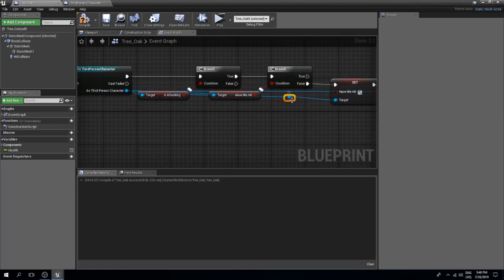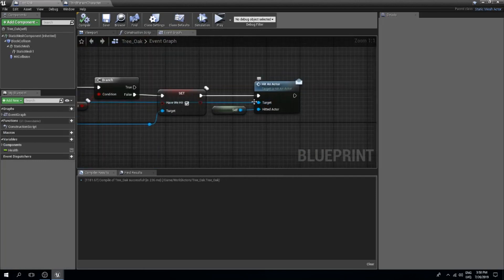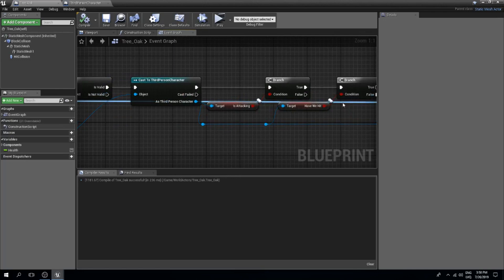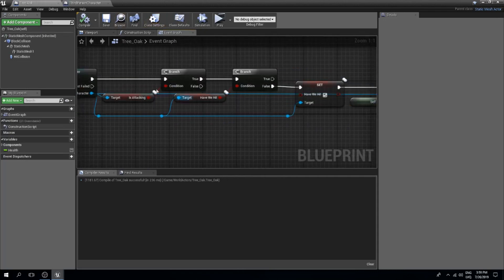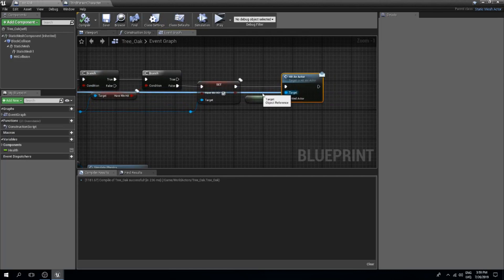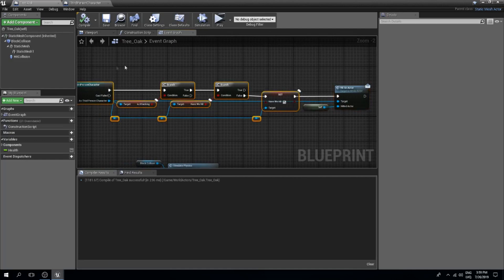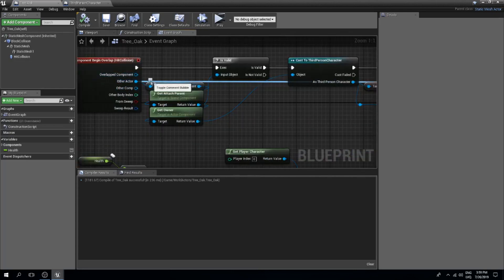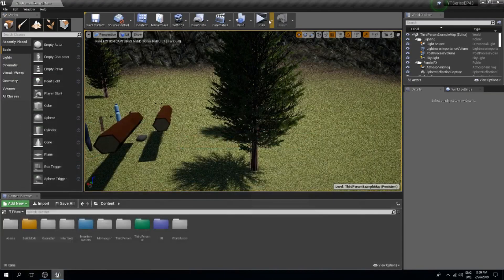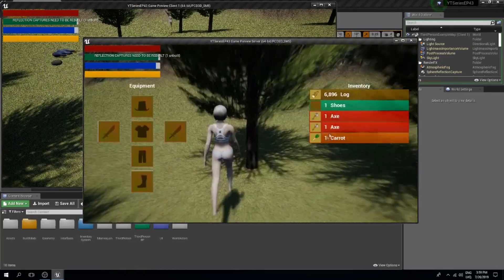I'm doing some small rerouting since this is getting messy. Make sure you don't make the same mistake I just made — the target for the cast should be the axe, not the third person character. The third person character nodes are separate from the axe node, so the other actor target needs to be the axe right here.